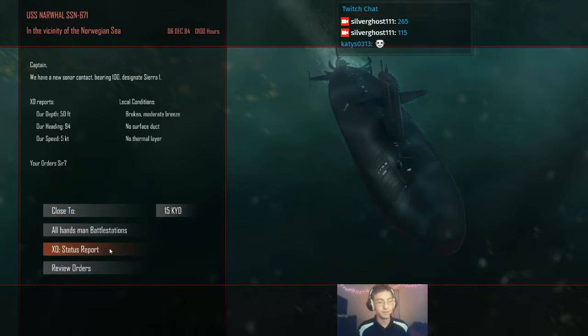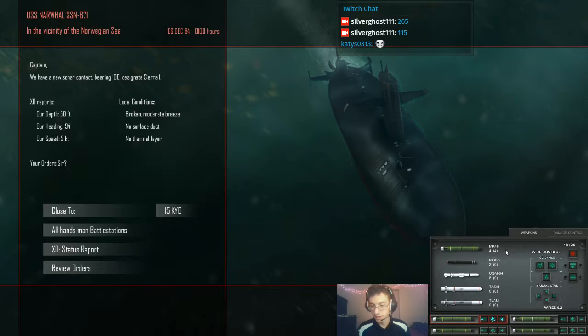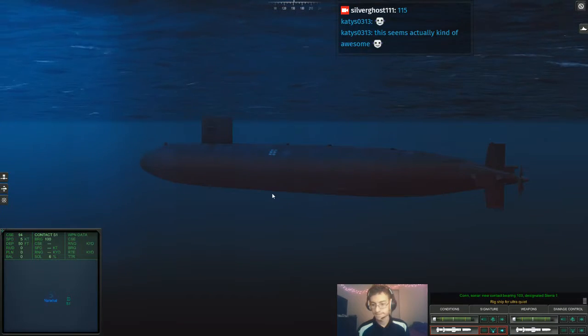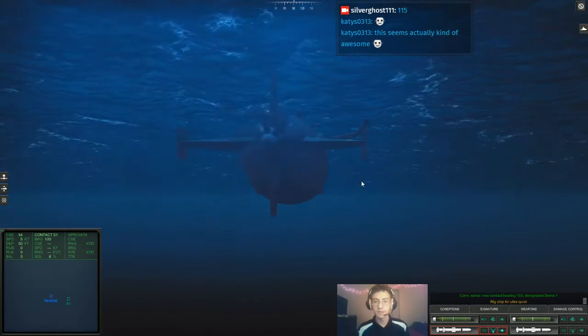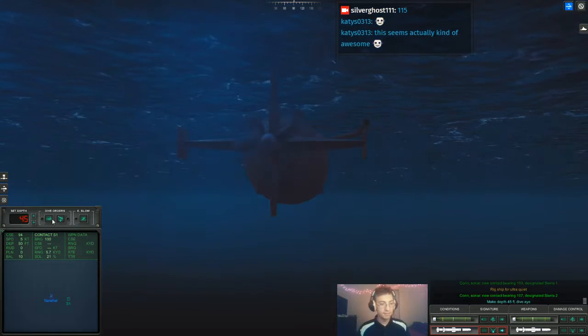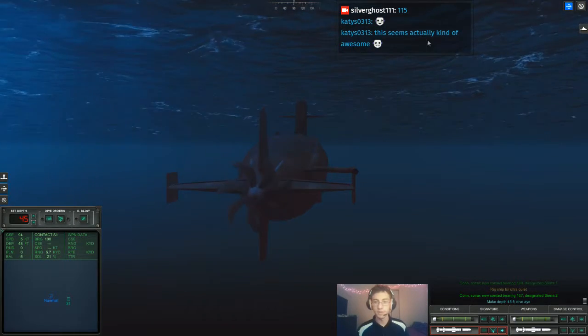I'm very certain we don't necessarily have the decoys to get away with that again. However, I'm going to go ahead and load a pair of UGRAMs because I'd like to use them. All hands man close quarters. Con sonar, new contact bearing. Rig ship for ultra quiet - this actually seems kind of awesome. On our new contact bearing, make depth.